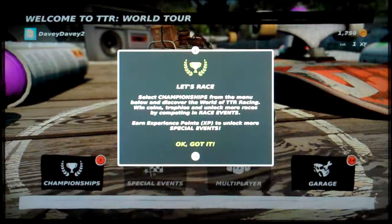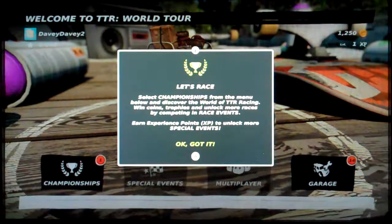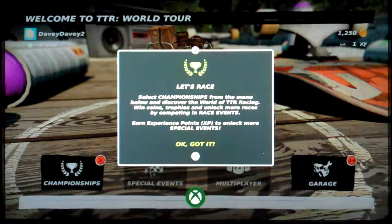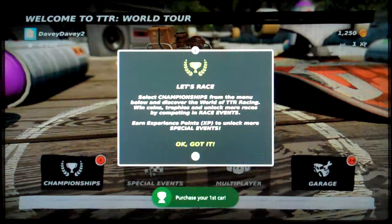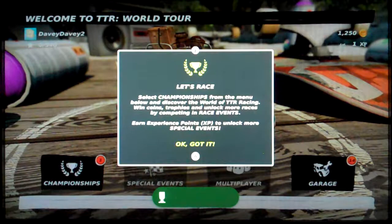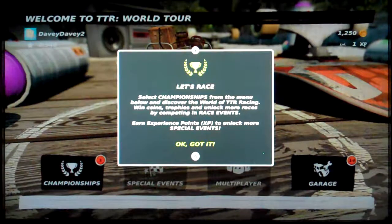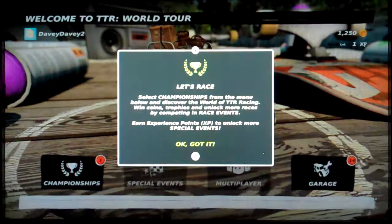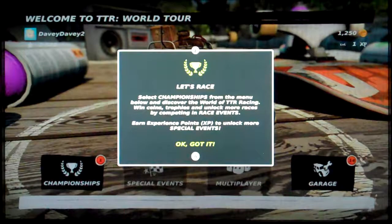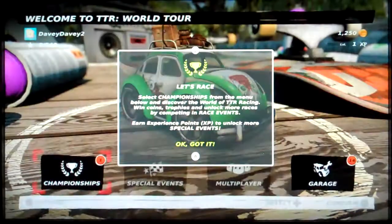Let's race. Select championships from the menu below and discover the world of TTR racing. A rite of passage — purchase your first car, and straight away you get an achievement. Me likes that. Win coins, trophies, and unlock more races by competing in race events. Earn experience points, XP, to unlock more special events. Okay, got it.